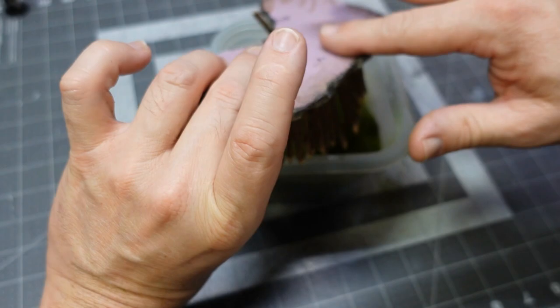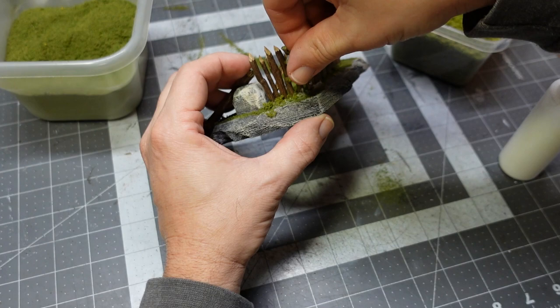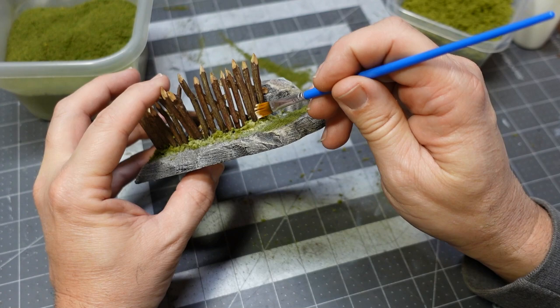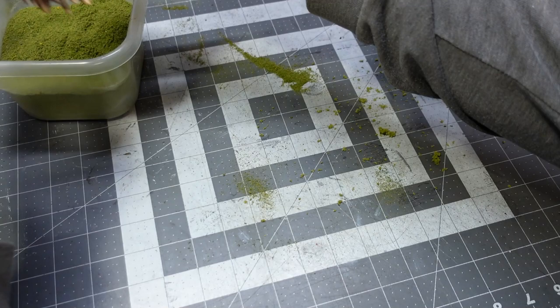There we go, some grass — you could stop here, but I like to keep going and keep building the textures. Fine flocking went on, and now some medium flocking with watered-down PVA glue — this is really watered down. Looks like I might need to put a little Jet-Dry in it to break that surface tension. And we can't forget about our rotten plank this time — glue a little flocking on there, because moss and lichen love to grow on rotten wood.